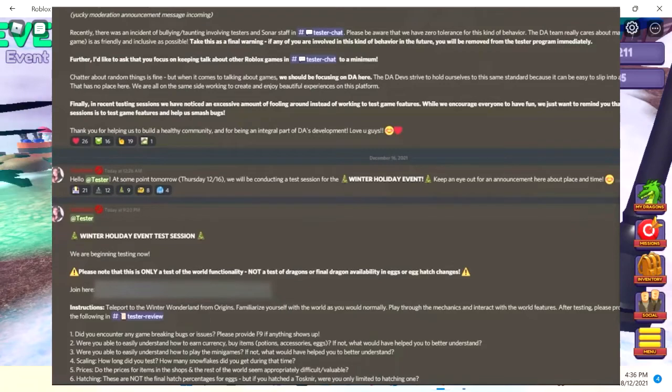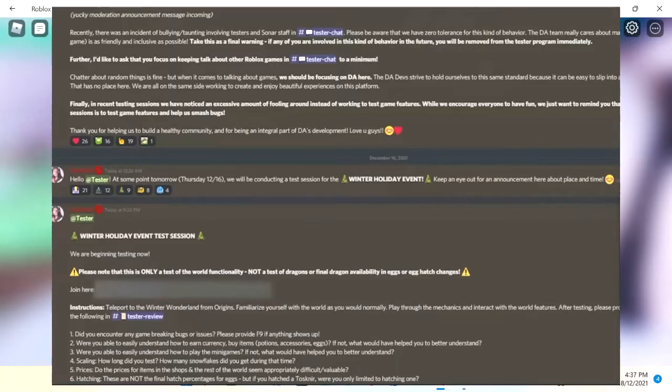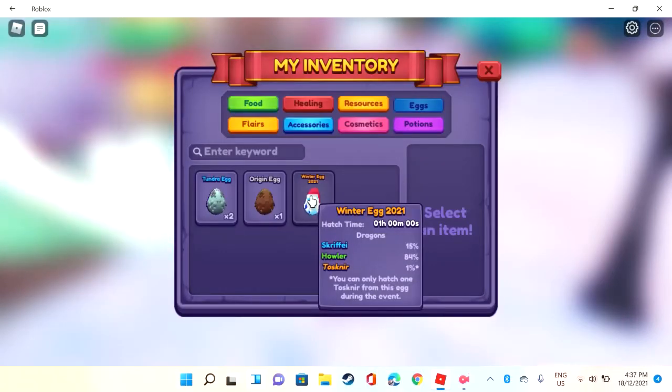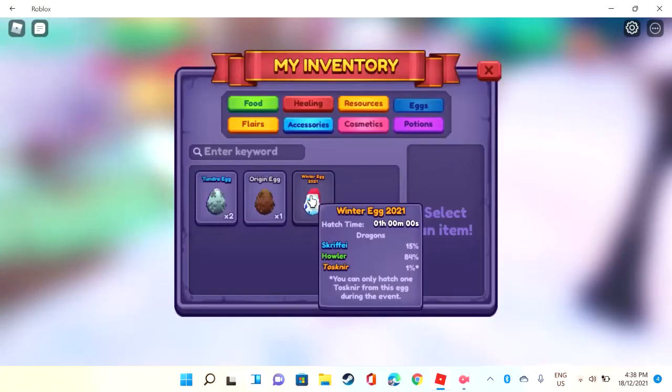Hatching number six — these are not the final hatching percentages for eggs. But if you hatch a tusk dragon, you are only limited to hatching one. So I'm assuming they might do more updates, meaning they might actually change the percentages. Maybe when the reindeer dragon comes out they might change it — that'll be interesting.